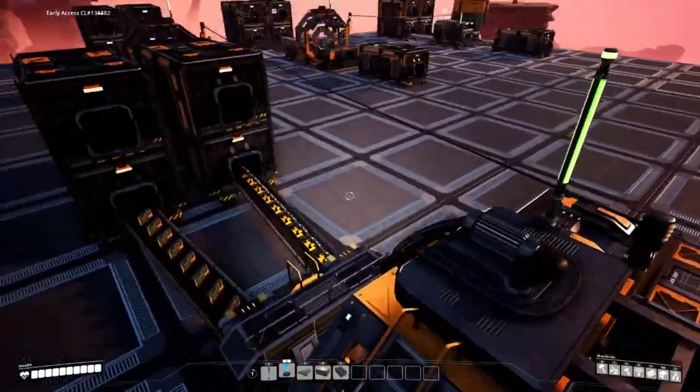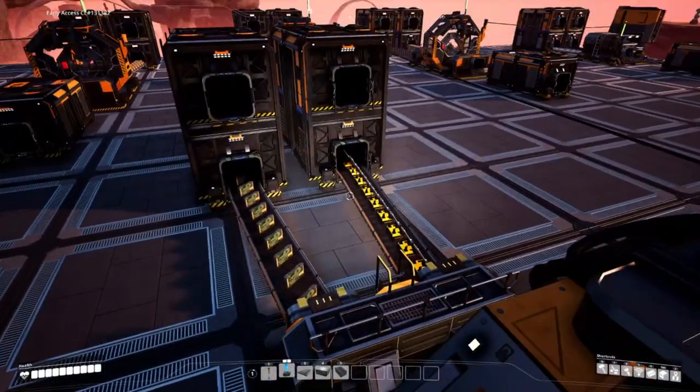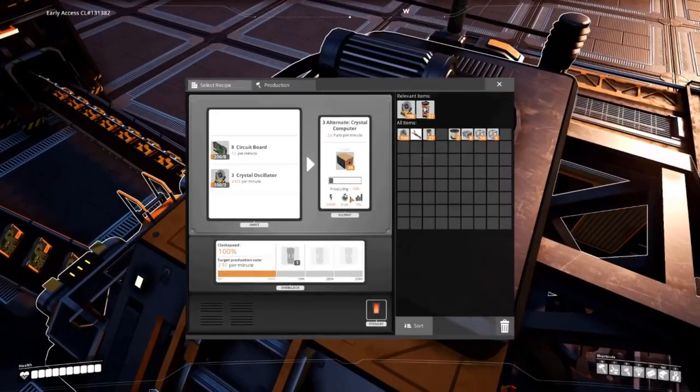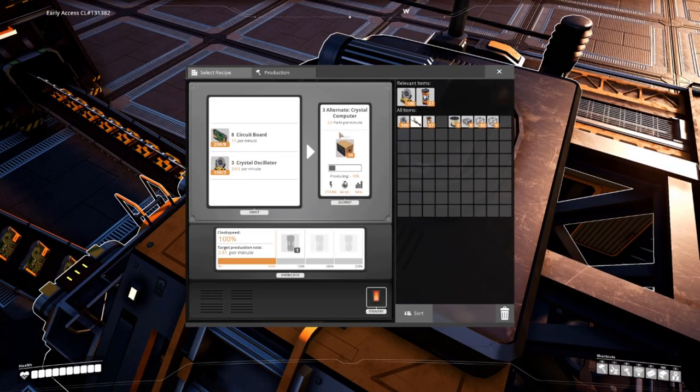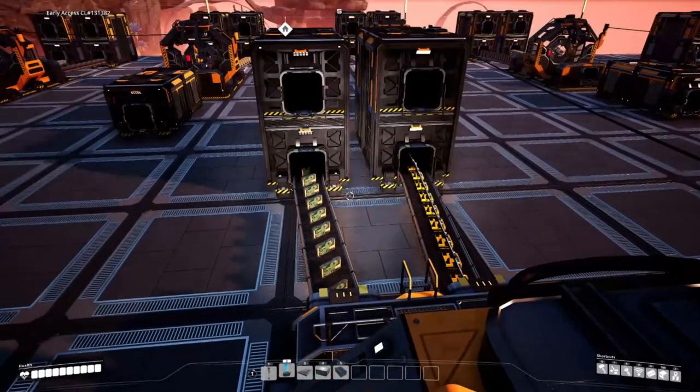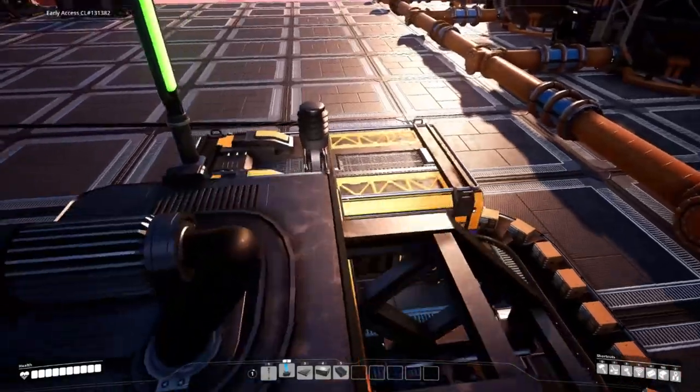Sitting at number 20 is Crystal Computer. Crystal Computer is really interesting — it's one of the few recipes in the game where its original machine is a manufacturer, and you're in fact taking it down from a manufacturer into an assembler. I think it's the only recipe in the game where you're doing that, and that seems really interesting. So I'm putting it into my top 20 slot.